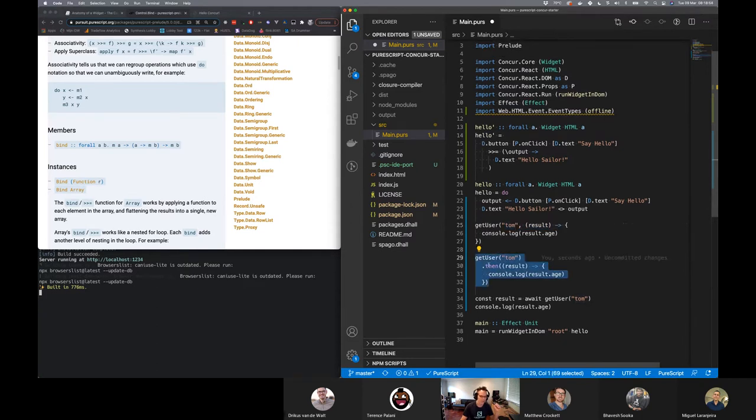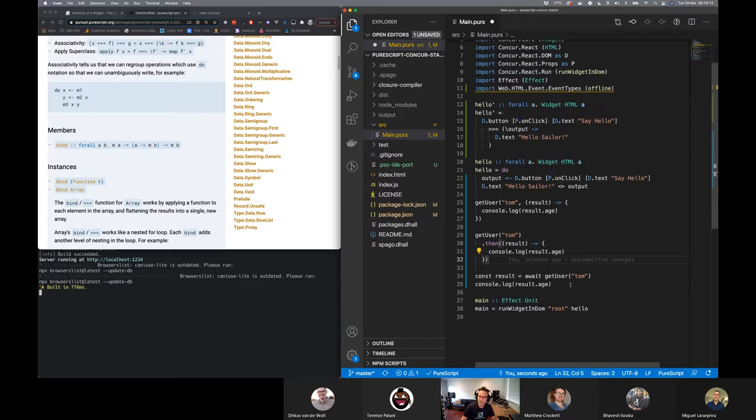Promises were better because they allowed you to go dot-then on stuff, which felt better — you could chain them together and create more flow-y type stuff. And then async/await, where it's like I can create the idea of variables inside — 'await' in your mind could say 'output equals await on that button' — it kind of makes it feel more synchronous, even though it's not. Underneath it's still going to wrap it up in promises. That's probably a better mental model for humans.